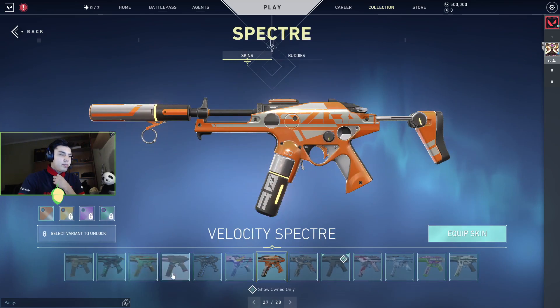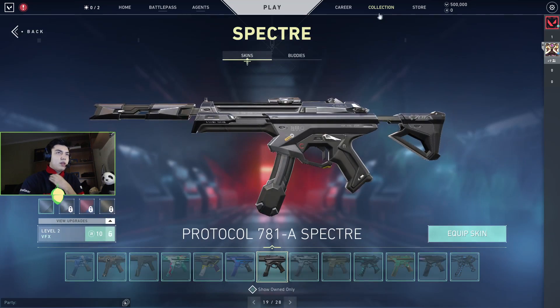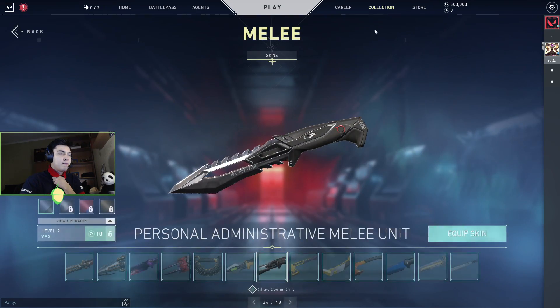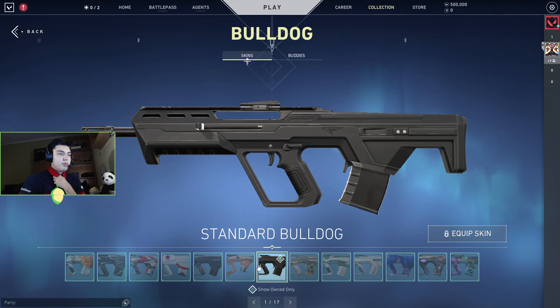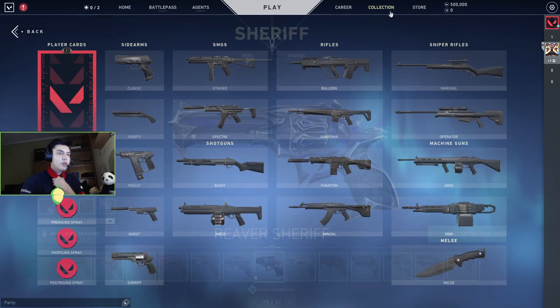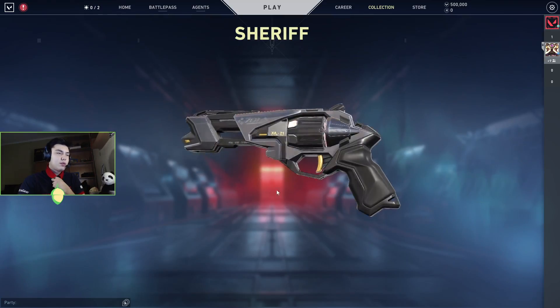So that's the Phantom. Also we have the Spectre skin — that's the Spectre, the same thing. The Knife — yeah, that's the Knife, four different colors. The Bulldog — that's the Bulldog. And the last one — actually I think I'm going to buy the collection, but we'll see.